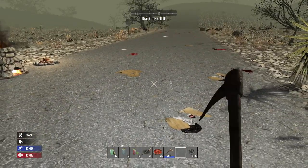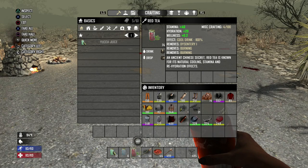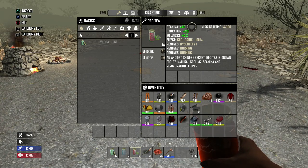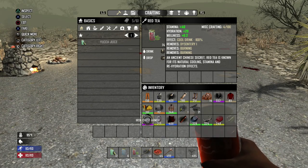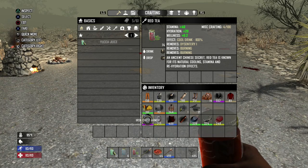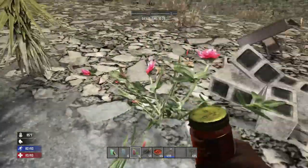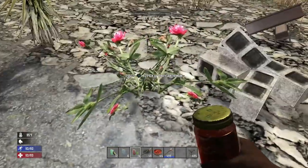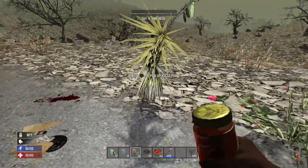You can also drink water, and there's red tea as well. Red tea gives you 40 stamina — better than yucca juice — plus hydration and plus two wellness, so it's actually better for you to drink. It also helps cure dysentery from drinking contaminated water. To make red tea though it's a bit more complicated: you need a cooking pot in your fireplace, a bottle of water, and one red mum plant. I recommend making yucca juice — it's far cheaper and you don't need a fireplace.